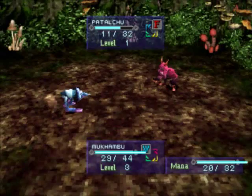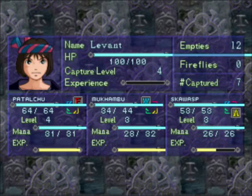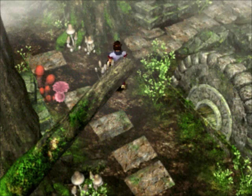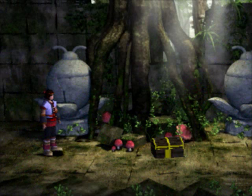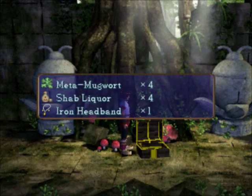Oh, that was a silly thing to do. Resist it. If you somehow find it hard to memorize the circle of elements, it goes clockwise — just remember, it goes clockwise. All right, nothing to bother us, so let's open this chest. We got some mayda mugworts, shab liquor, and an iron headband.